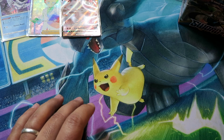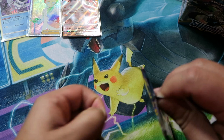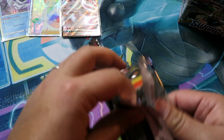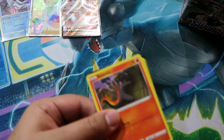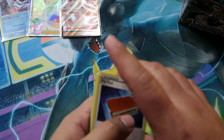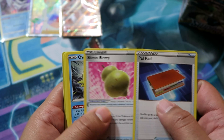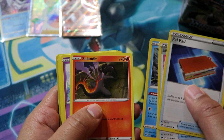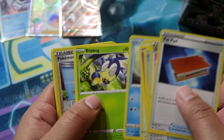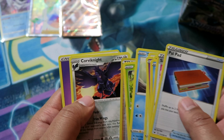Next pack — full arts, obviously Zacian or Zamazenta. Zacian is way better to play, I'm going to put a couple in my deck, so hopefully I can get one. Pack eight: Palppad, Sitrus Berry, Qwilfish, Salandit, Galarian Ponyta, Minccino, Sobble, Blipbug, Reverse Pokémon Center Lady, and then a Corviknight.